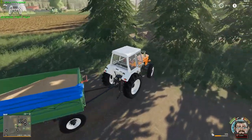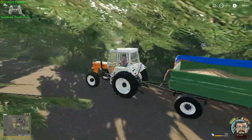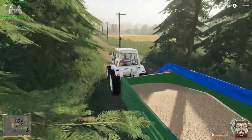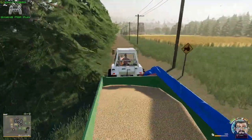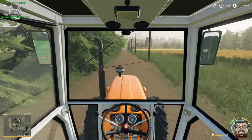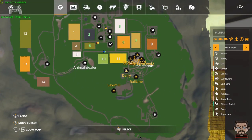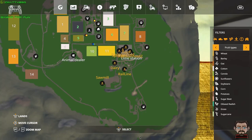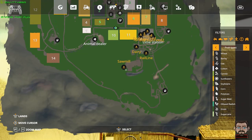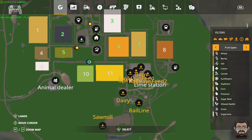I kind of need to go through here to get to the main road. That's the animal dealer down there — almost certain that's the animal dealer. And this is like the central hub on the map. There are a few other places — you've got the dairy down here, there's a rail line which is a sell point, and there's a sawmill which is a sell point.